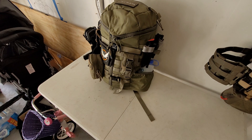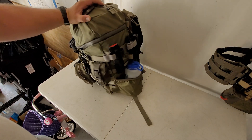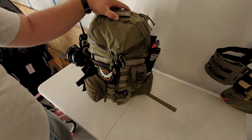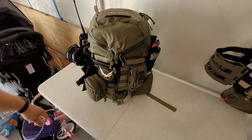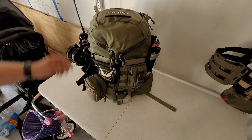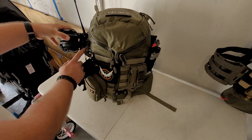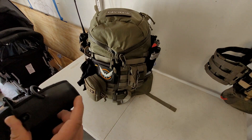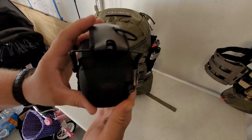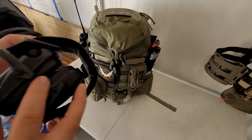Now for the fun part — the bag. This is a Mystery Ranch bag, their two-day assault bag, but I think I kind of packed this into more of a three-day bag. Obviously if something happens, my ear pro will come off and go onto my head. These are by TACPAC — the TACPAC logo is there with a little parachute and a box. I like TACPAC, I'm sad I had to cancel them because I'm trying to save money.